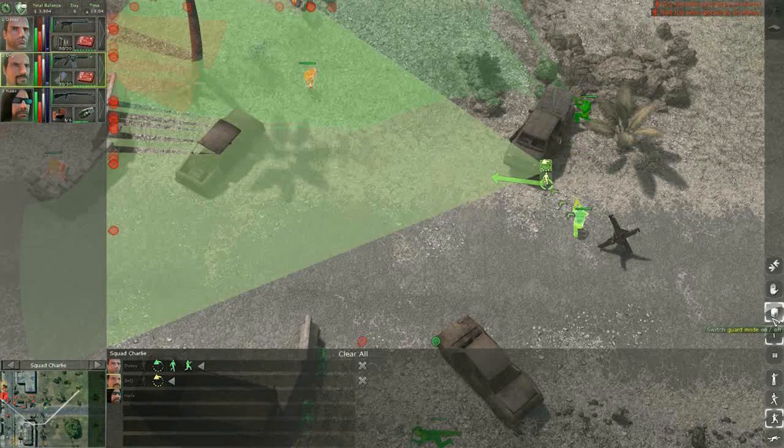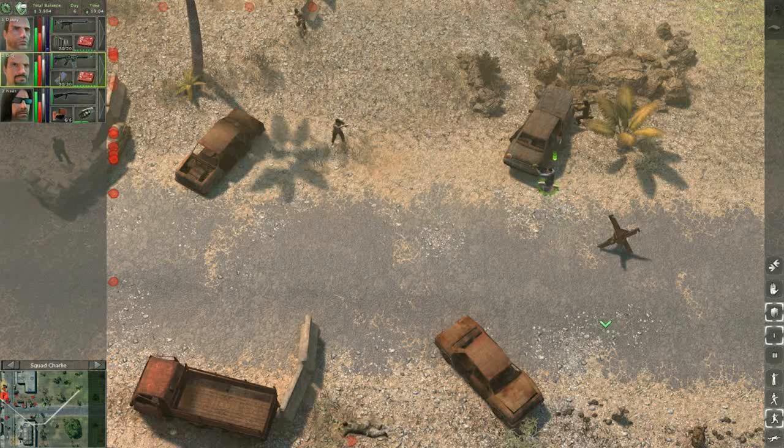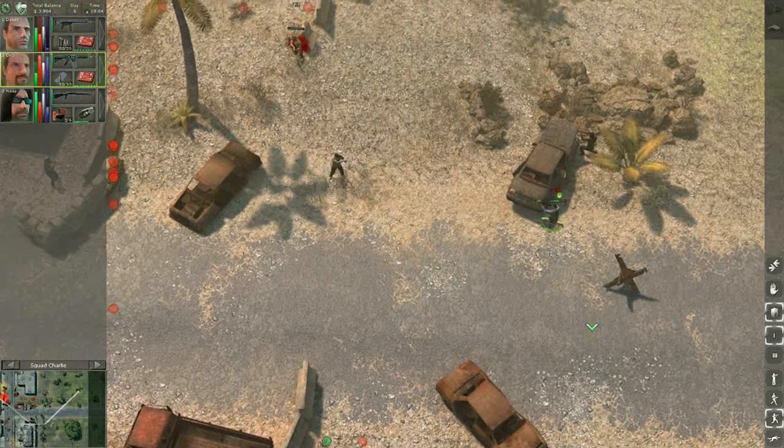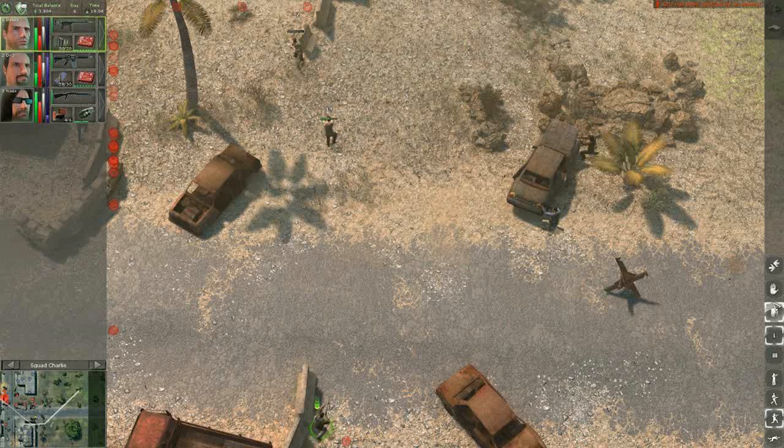Now let's use the Guard mode. It's the green sight cone you have seen. It's a new feature which tells your mercs to open fire at will as soon as an enemy comes in their range. It can be very helpful, as you can see.